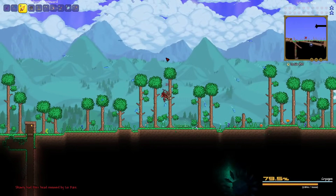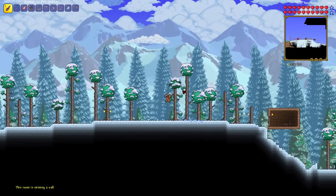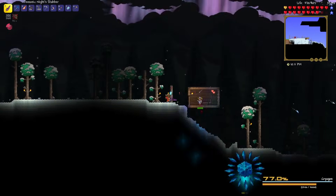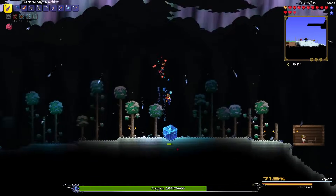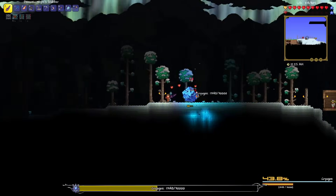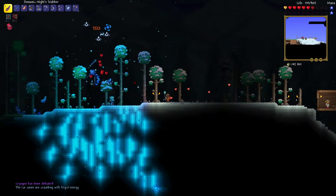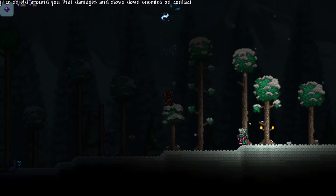Cryogen was not easy at all. I died a few times and ended up making a house for the nurse so I could heal mid-fight. The reason it's so hard for a melee player is Cryogen positions itself above the player at almost all times - if you fly up it flies up too. With a short sword it's ridiculously hard to reach. It also creates a regenerating shield. After several minutes of fighting and healing from the nurse I ended up beating it and got some cryogen soul wings.